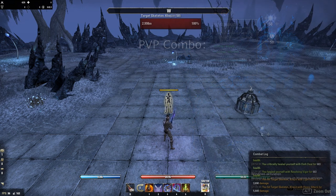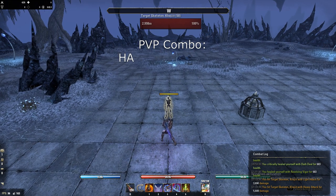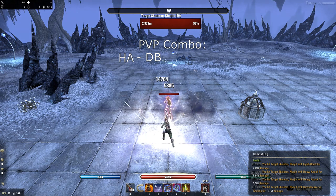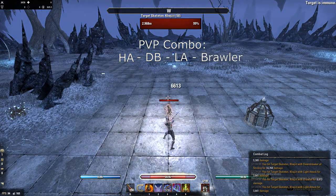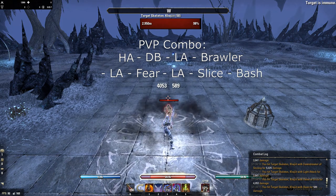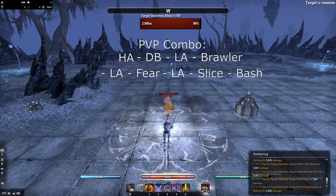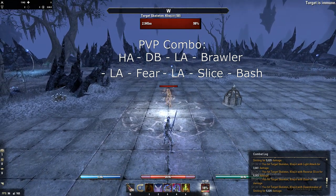Now let's take a look at an easy and useful PvP combination, which is generally necessary in PvP. Start with a fully charged heavy attack to empower Dawnbreaker, then Dawnbreaker. Light attack into Brawler, light attack into AOE fear, light attack into Reverse Slice, then into bash — you don't have to bash but it's extra damage, so why not. Easy, right?